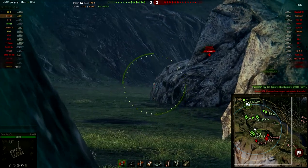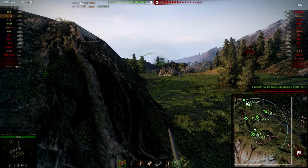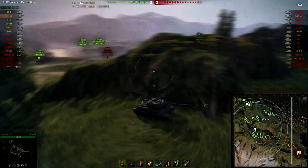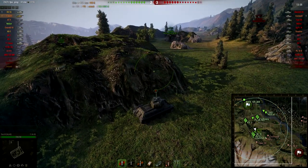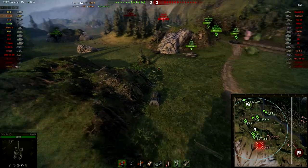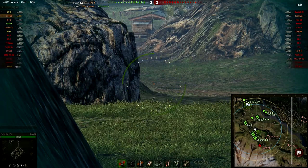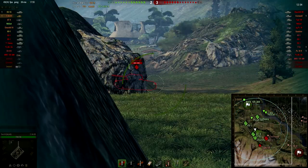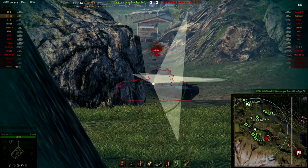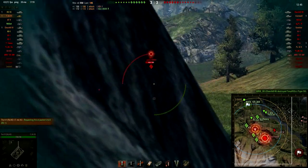I'm just trying to work these guys over. There's not many enemies spotted but I have to be careful because there can be a lot of enemies in the back. That's why I don't try to side scrape — if I side scrape and get shot at, I'm never going to make it back into cover in time. So I'm just going around the corner like this; if I get shot at I can immediately retreat. KV1 shows his side so I can easily plant the shot in there.